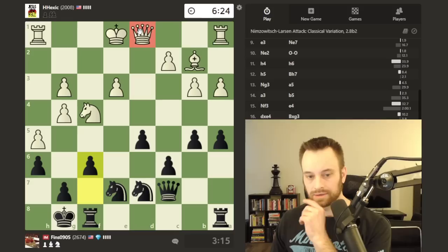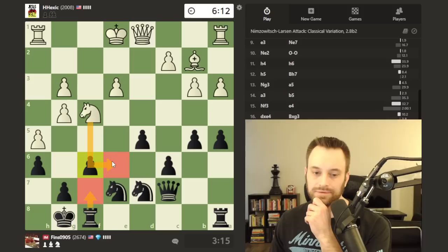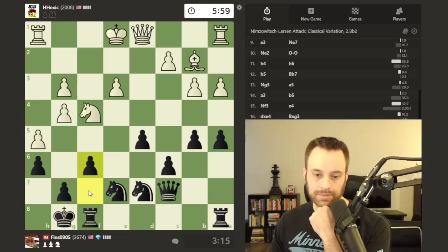If I were white, I would definitely be considering where to deploy my queen — there are several different squares possible. For safeguarding my own position, I may play rook f7 soon, because that just takes the sting out of any knight e6 in the future. It won't fork my queen and rook, and it reinforces g7 — could be handy in some cases.